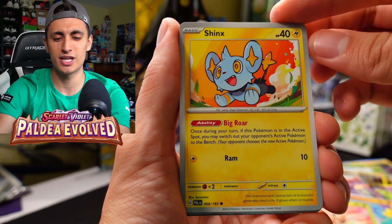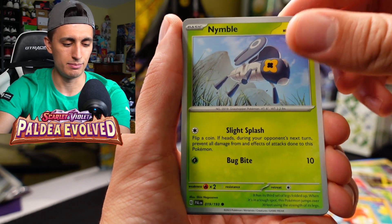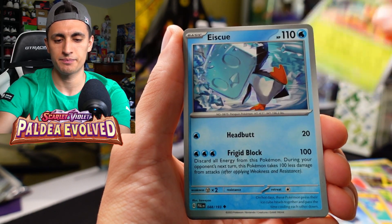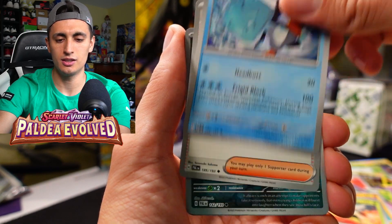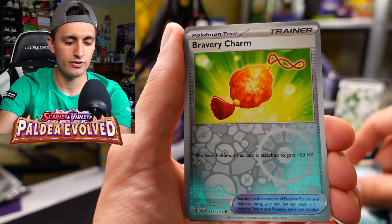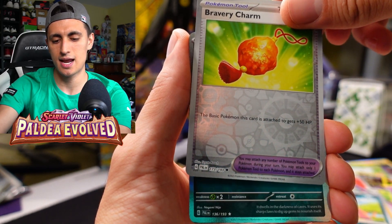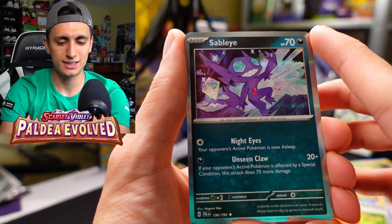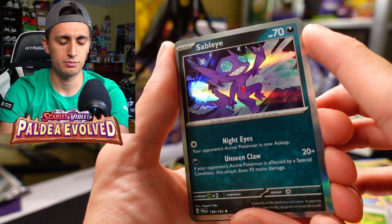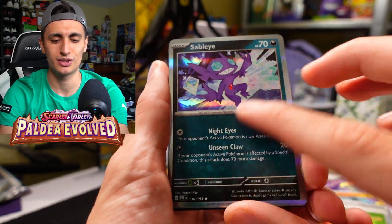We got Bramblin, Shinx — that's cute art for Shinx, I haven't seen this art before — Nymble, Vespiquen, and Eiscue saying hello. Iono! We got Mastiff, Bravery Charm — aka Cape of Toughness — and a holo rare Sableye. Pretty cool art for the Sableye. I love that, I love the silver borders — it's so nice.